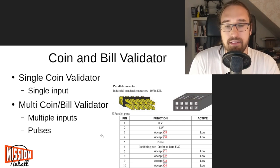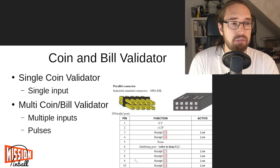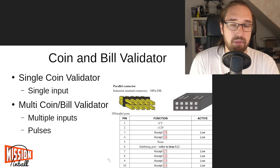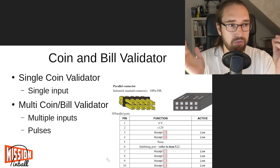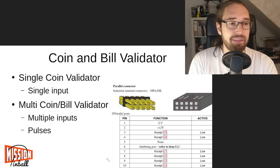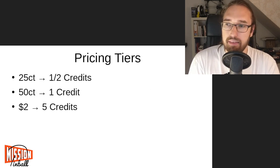Most commercial machines have four inputs for coins and rarely a fifth or sixth — on Safecracker there's a fifth for the magic token. I had a lot of respect for how this worked because I thought it would be serial, but most validators use this simple pulse interface which works with almost any pinball controller, and that's already how you connect it.